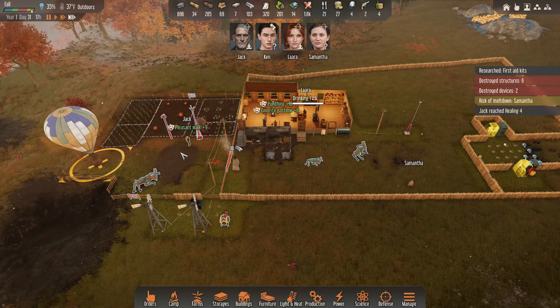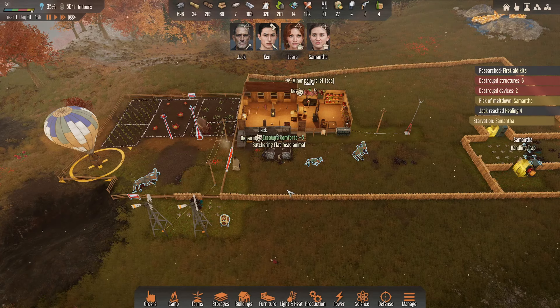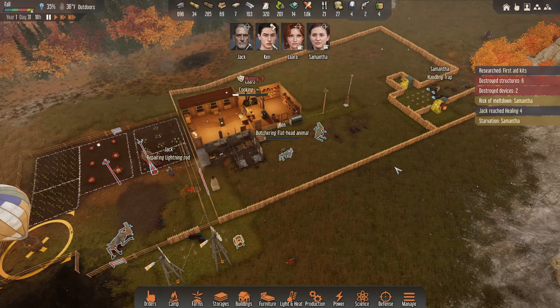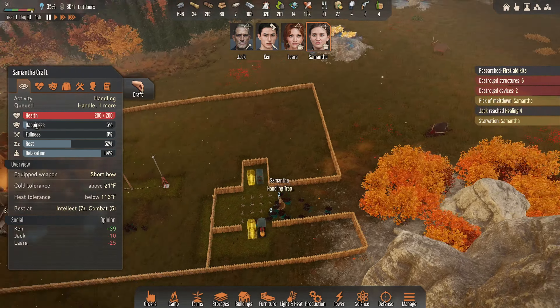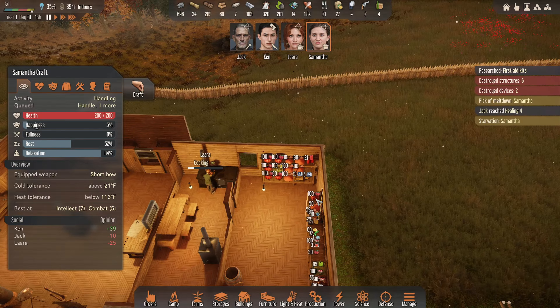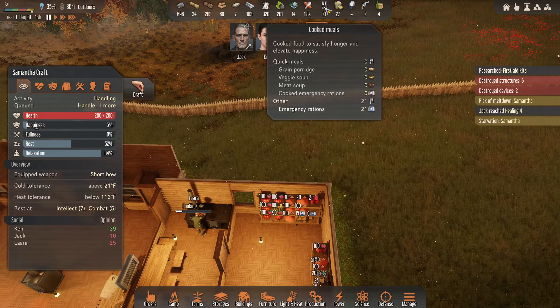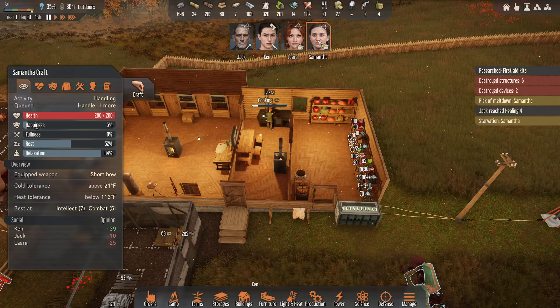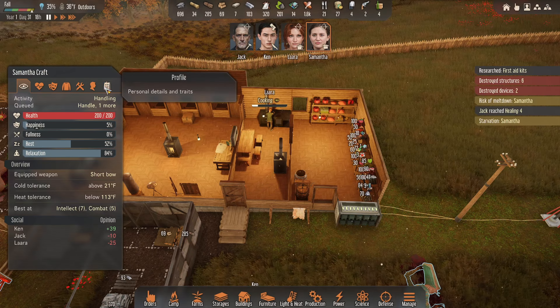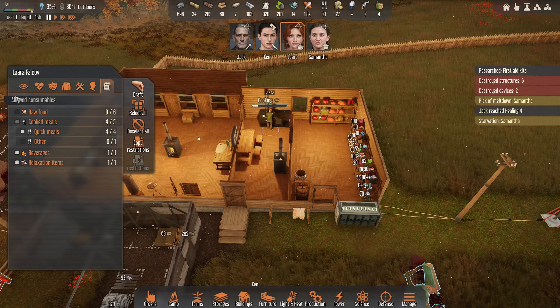I shouldn't have put Ken over here — I bet that's why the bugs came this way. What the hell? Why are you starving, you tool? Where's the food? I guess that was too long for Laura to be gone. Eat some emergency rations. You're not fine — go eat some emergency rations.